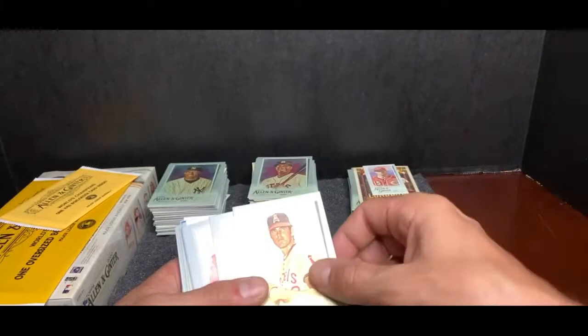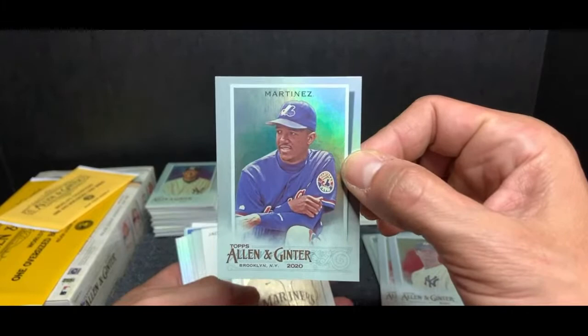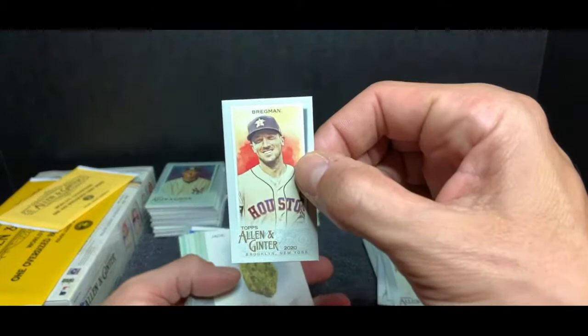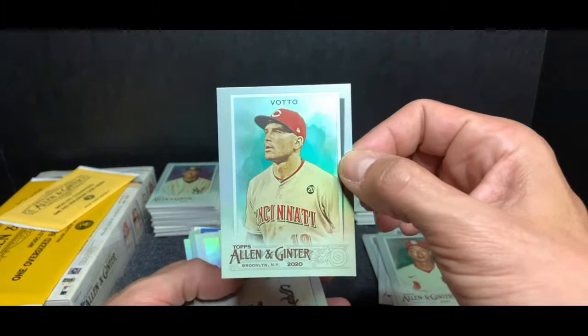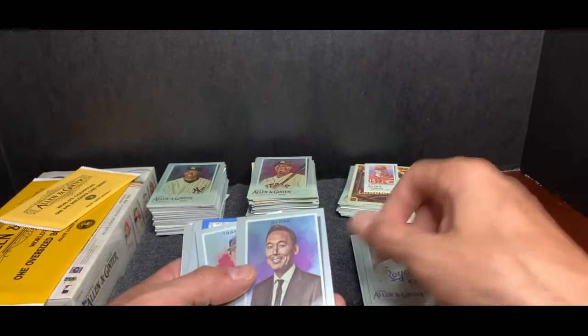Chris Davis. Another silo on the farm. Corey Seager, LA Dodgers. Nolan Ryan, LA Angels. Kris Bryant, Chicago Cubs. Garrett Cole, New York Yankees. Pedro Martinez — back when he's at the Expos, so Nationals you're getting this card. Kikuchi, Seattle Mariners. Bregman, Houston. Kim, St. Louis Cardinals. Joey Votto, Cincinnati Reds. Eloy Jimenez, Chicago White Sox. Whitmerry Field, Kansas City Royals.